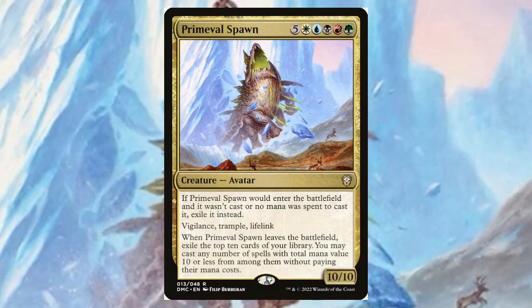Primeival Spawn — for five and Wubrg, it's a ten/ten. If it would enter the battlefield and wasn't cast, exile it instead — so you have to actually cast it, you can't cheat it in for free, though you could use something like a Jodah ability. It has vigilance, trample, and lifelink. Whenever it leaves the battlefield, exile the top ten cards of your library and you may cast any number of spells with total mana value ten or less from among them without paying their mana costs.